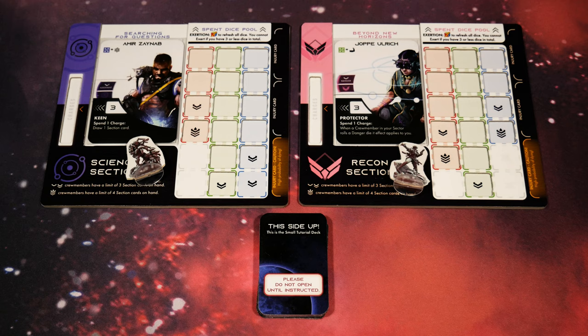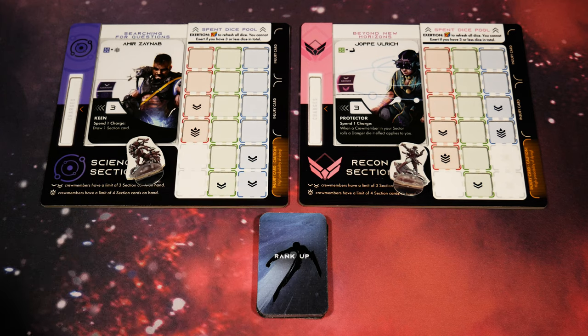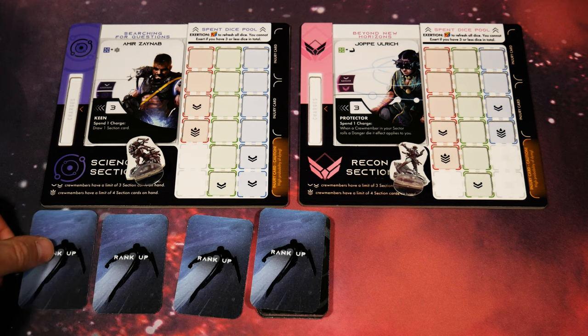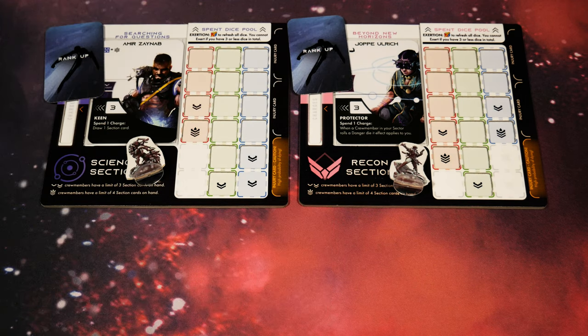I've selected them - these are the same sections I chose in the original playthrough. A big difference though is that this time I'm going to be using the standees instead of the miniatures. The next step is to find that awaiting bag - the one with both standard size and smaller size cards. We're focused on that smaller tutorial deck now. We remove the top card marked 'this side up' and that goes behind the removed divider. Now we have four rank up cards underneath.